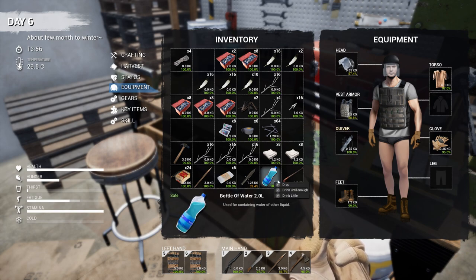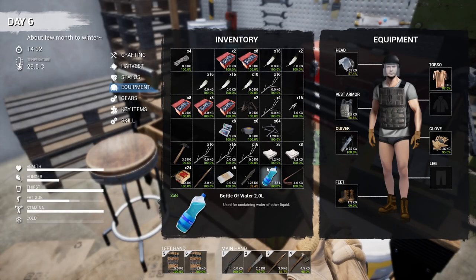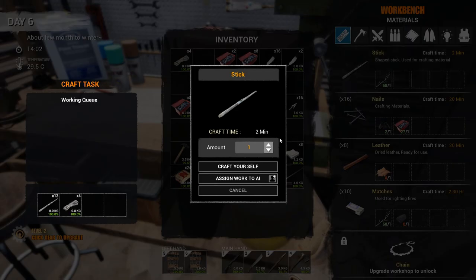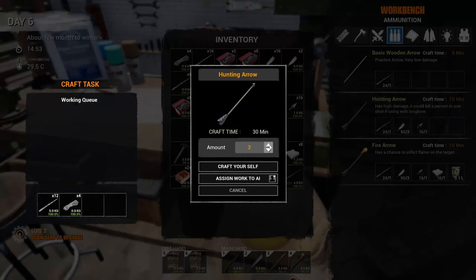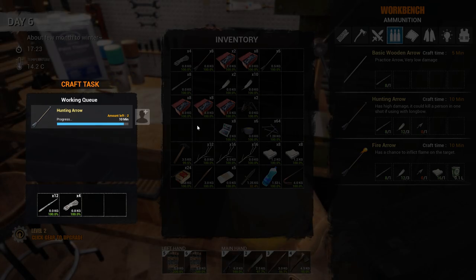Damn, I'm thirsty already. I didn't bring any food with me — what was I thinking? Might as well make some more sticks, and then let's see how many arrows we can actually make. We've got enough for 16 arrows, which should be good for us to go raid the bandit camp.